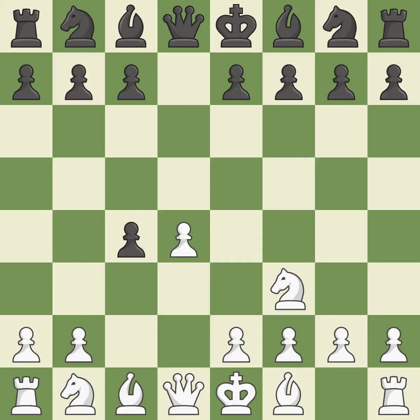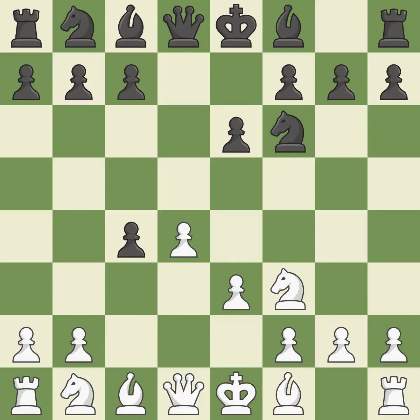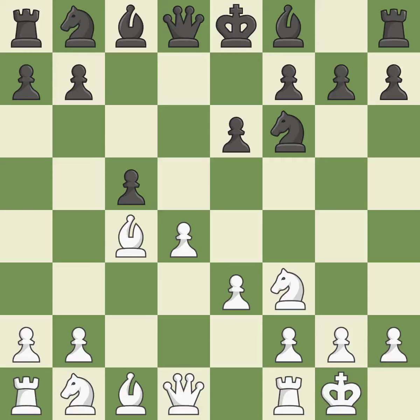Nf3 develops the knight, protects the d4 pawn, and controls the e5 square. Nf6 supports the d5 pawn and controls the e4 square. e3 supports the d4 pawn and allows the light-squared bishop to capture the pawn on c4 next move. e6 regulates the d5 and f5 squares and permits the growth of the dark-squared bishop. Bxc4 captures the c4 pawn and develops the bishop to an active diagonal where it controls d5. c5 takes space in the center and attacks the d4 pawn. Castling gets the king out of the center and activates the rook. a6 controls the b5 square and prepares the b5 pawn push. a4 takes space on the queenside and prevents the b5 pawn push. Nc6 develops the knight toward the center and attacks the pawn on d4.